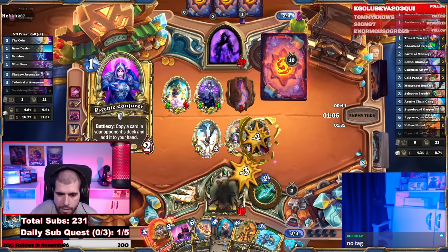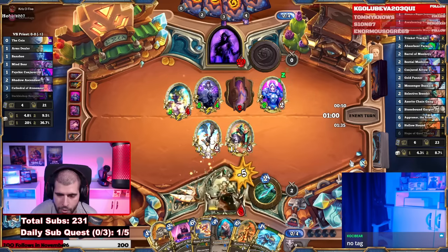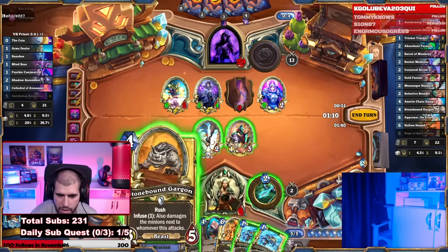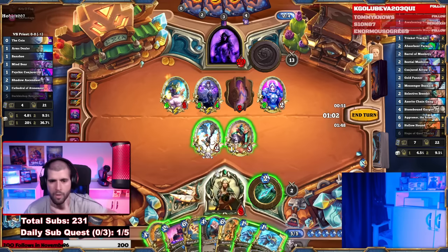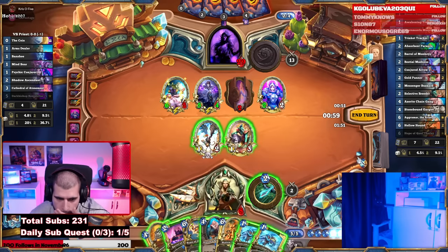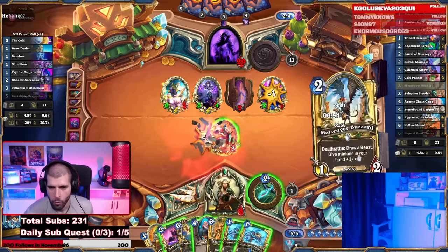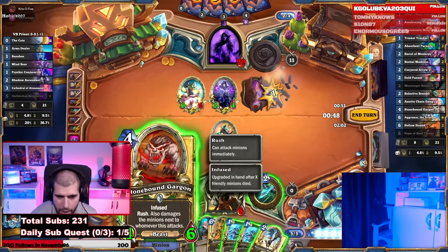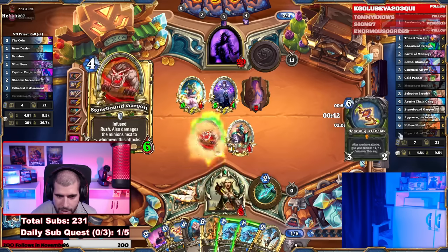Good news is now the Stonebound Gargan is going to be ready and we're actually going to buff it. Bad news is he positioned well against it. The 1/2 trades into the 2/2, the 1/3 trades into it as well. Play the 4-mana far-left Stonebound Gargan and give it Always Bigger Jermonger so it actually kills everything. Then attack into the 5/4.